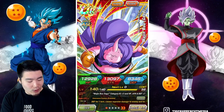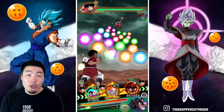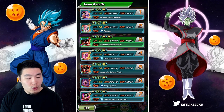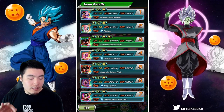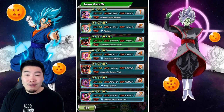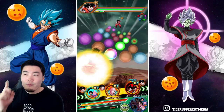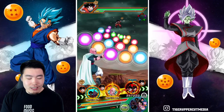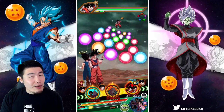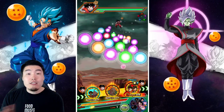So there you go, that is the Hercule and Buu. Obviously, we're starting off as Hercule. We have 62,427 defense with the support from Tien, which is nothing too special, nothing crazy honestly. But you got to keep in mind that he does have 40% damage reduction, as well as a medium chance — I believe it's like 30% — to dodge attacks. So defensively, we should be just fine.